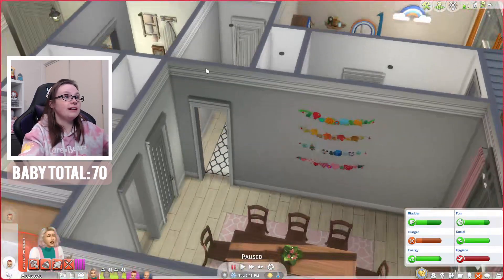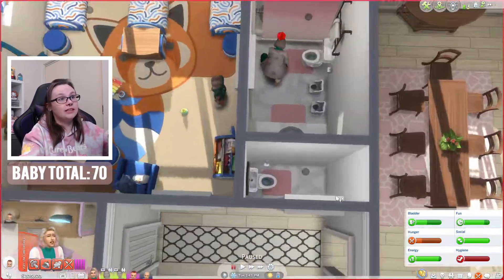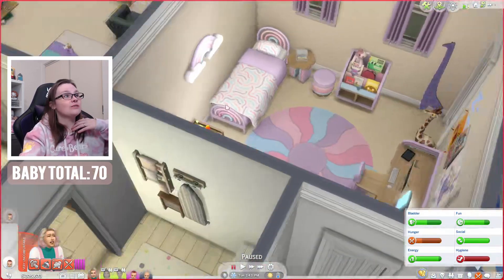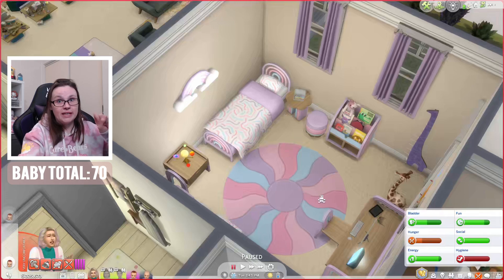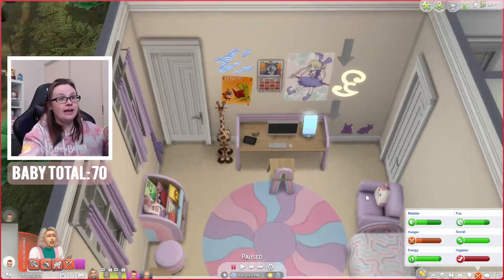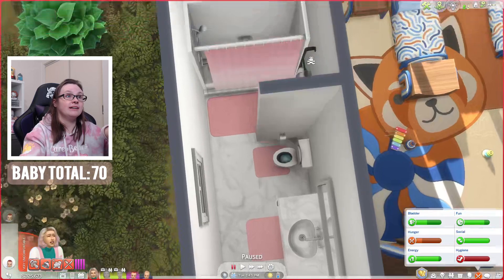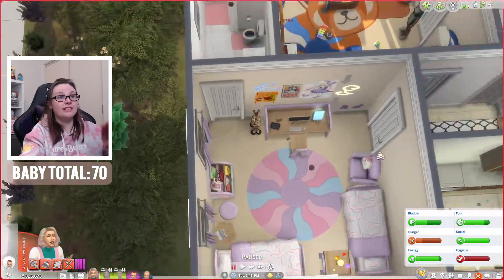Coming through this little archway — which you can also get to through the kitchen — we have another little water closet, and then we have these two bedrooms here. This one is clearly very pastel purple, with rainbows all over the place. This is the 'Over the Rainbow' custom content set by Peacemaker IC on Tumblr — I'll link their Tumblr down below. It's really cute. We've got this little cow that reminds me of squishmallows. They have their very own bathroom with a full tub and shower combo, toilet, and basin.